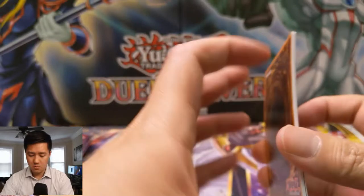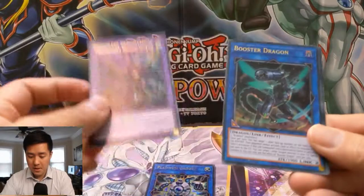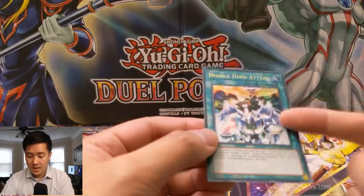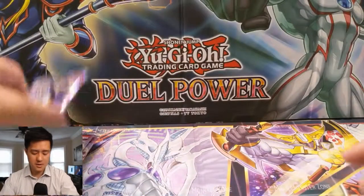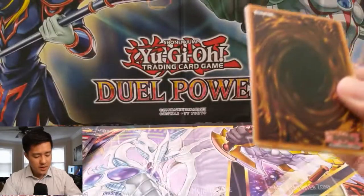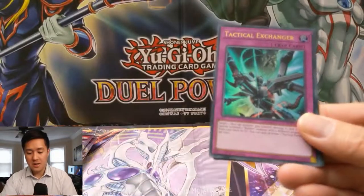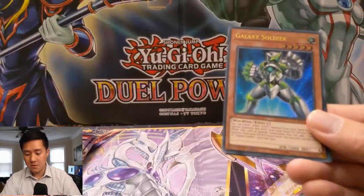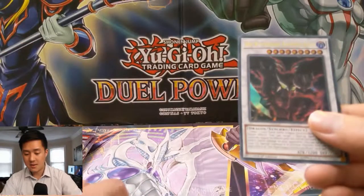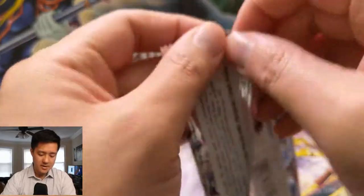Alright let's go - super warped. We've got Platinum Gadget, Predaplant Darlingtonia Cobra, Propeller Dragon, Booster Dragon, Soul Construct, and then Double Hero Attack. I feel like I haven't seen this one very often - not a great hit but alright. So if you guys are enjoying all this Dual Power that we've been opening, definitely hit that like button down below. Galaxy Soldier - not bad. Dark Magician Girl - always nice to see. And then Hot Red Dragon Archfiend Abyss. Alright, nothing great there either.